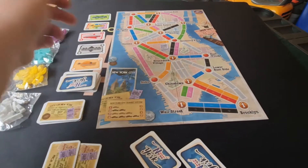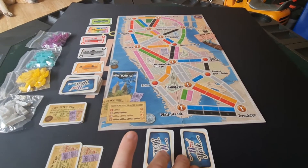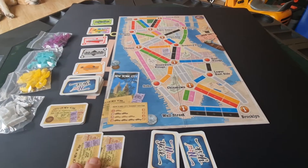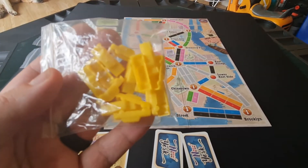You set the board up and the marketplace. Everybody who's playing gets two cards and you also get two trip tickets. Pick whichever colour you want — these lovely little plastic taxis.